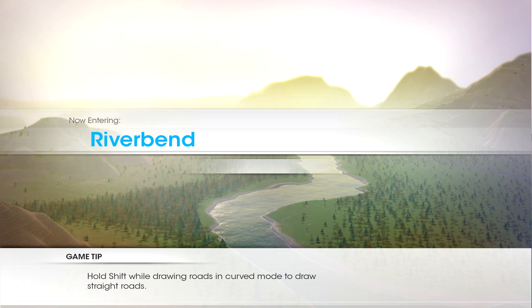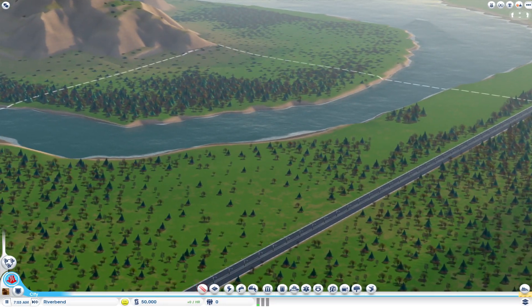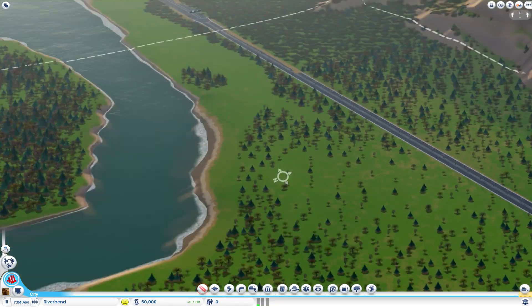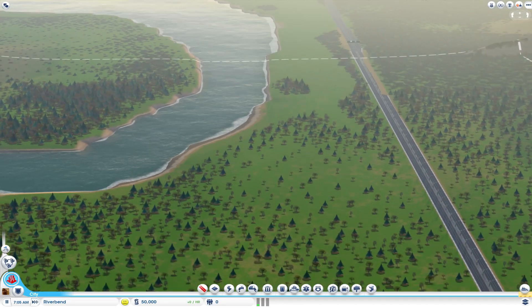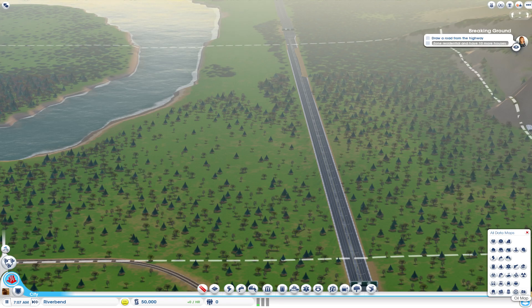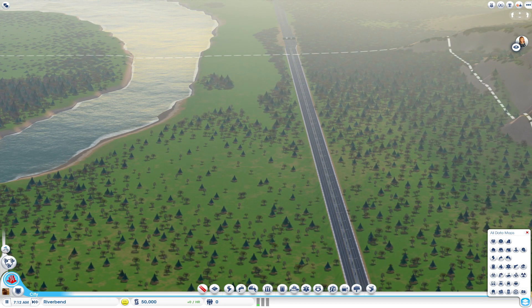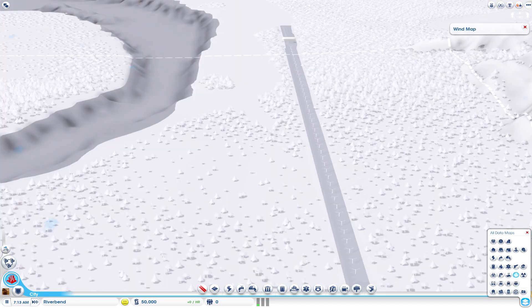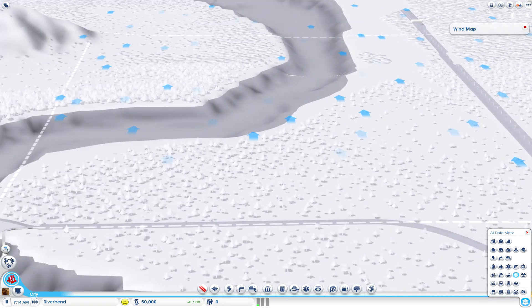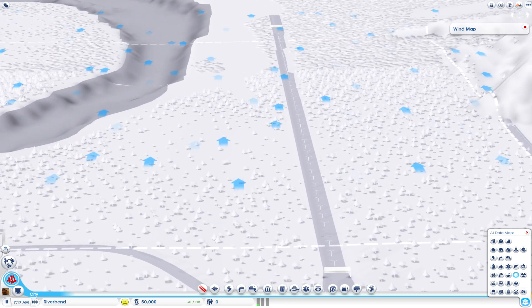First things first, I like to take a look and see which way the wind is blowing in order to determine where to put my industrial regions in relation to the residential and commercial areas. That way smog doesn't blow over top of residential areas. Looks like all the wind is blowing from the bottom of the screen to the top, to the north.